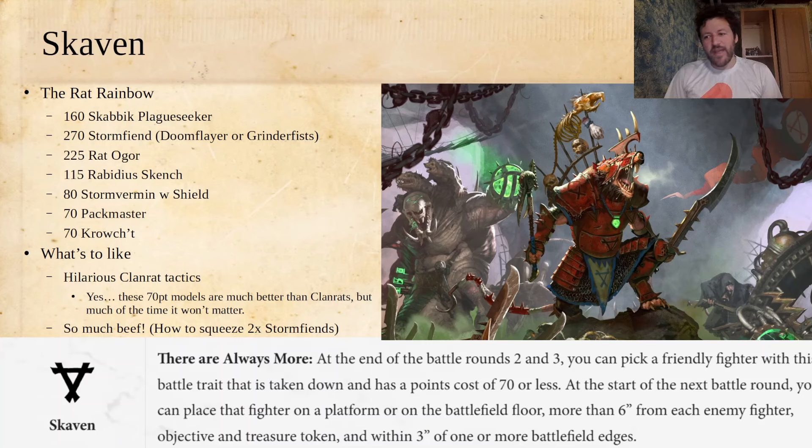So: Scabik Plague Seeker — if you just make a fancy weird-looking plague priest, you can call that your Scabik Plague Seeker. Then a Storm Fiend — you can use either the Doom Flayer Gauntlets or the Grinder Fists, both are really good. Then a Rat Ogre — you can really do the shooty or melee version, both are very solid. Then Rabidious Skench, a weird little guy wrapped up in bandages from the Pestilence Skaven Underworlds team. Then a Storm Vermin with the shield, a Pack Master to combo with your Rat Ogre, and then Crouched, another weird little guy — any gutter runner can work to be Crouched.